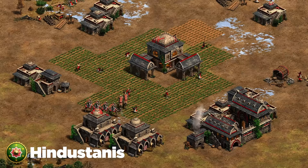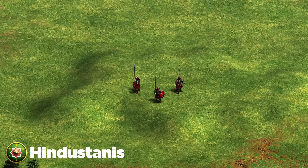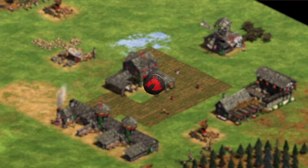Next up are the Hindustanis — the new Indians. This civ is pretty strong right now, but my biggest tip is to make use of the fact that they don't have any knights and they lost the pierce armor on their camels. A crossbow opening is a pretty solid choice. Their unique units in castle age take a while to get going, so a crossbow opening is a really good window to do damage and catch them off guard.